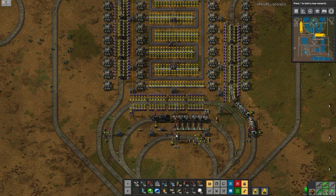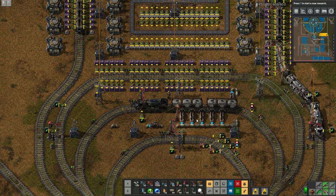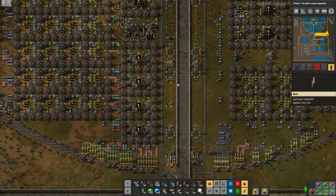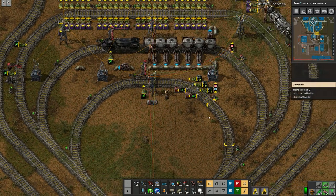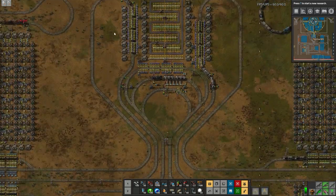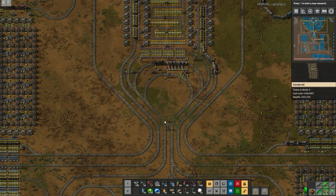A couple things have changed: this train that was originally going to be a personal train has now become a fluid wagon unloading area. I kind of forgot last episode that I need a way to get crude oil over here to supply the oil refining factories in the main base. So this is the solution — it will be dropping off crude oil. The train station just here is for nuclear fuel drop-off and for products needed for Kovarex enrichment processing in the bottom left area.